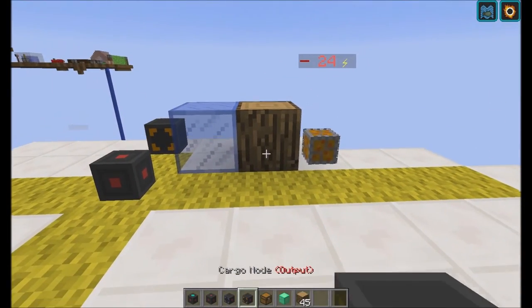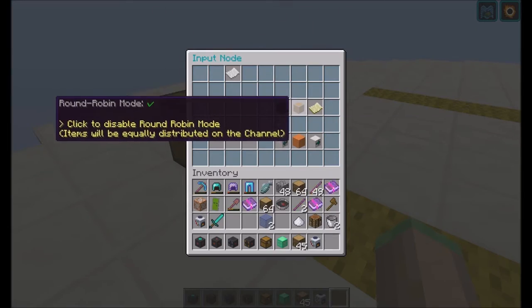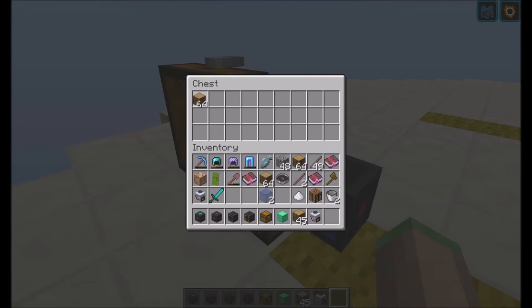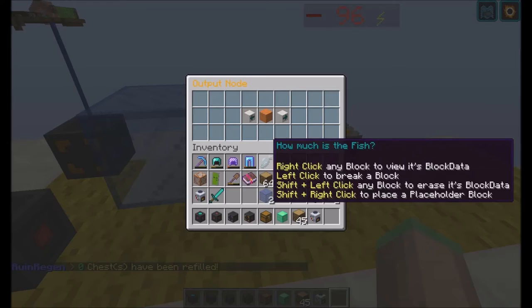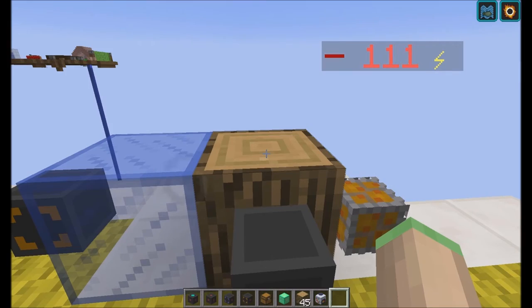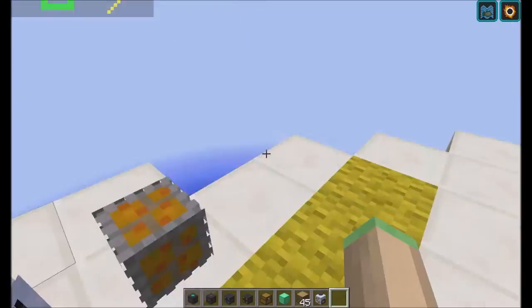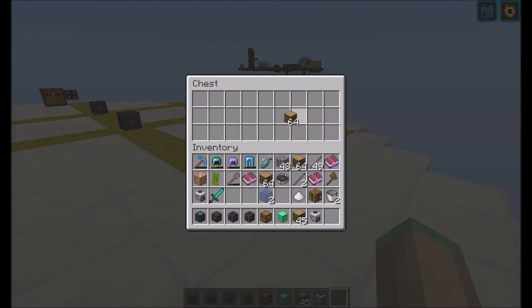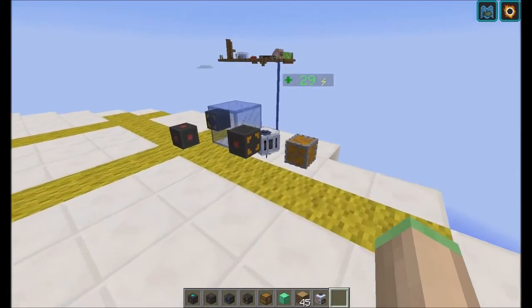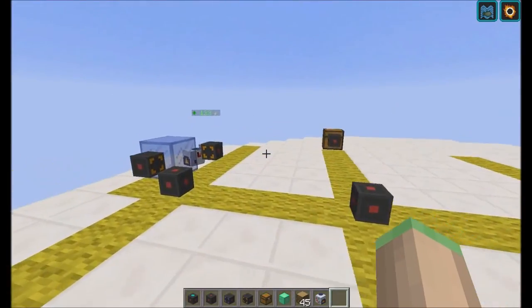If I place an output node right here and set it to channel ID 2, and set this to round robin mode — then if I place a lot of wood into this chest, it gets sucked up really quickly. I need to place the coal generator fuel first — it obviously can't insert wood into wood. With round robin mode, half of it is going to land in the chest and half in the coal generator. But if the coal generator is full, the rest lands in the chest. So it will equally distribute on the channel.